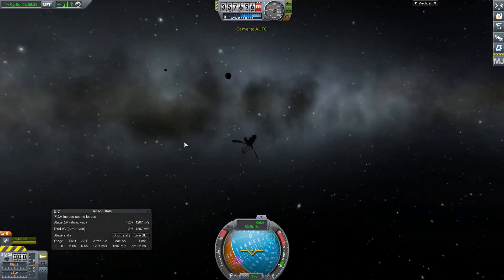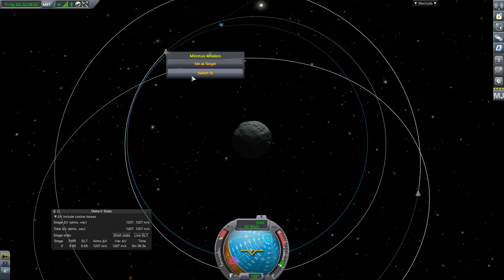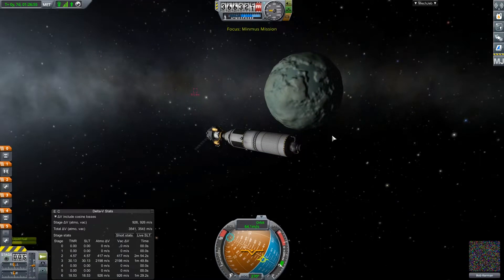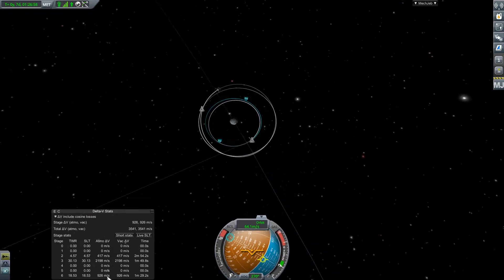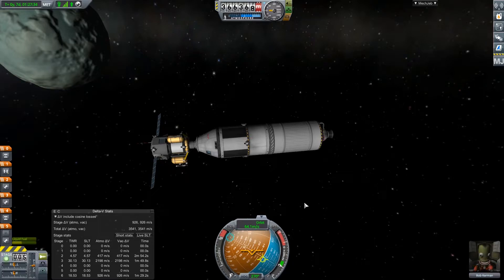We're too far away from the mothership to switch to it with the bracket keys, so we'll manually switch from the map. We have 900 meters per second left in this stage. This stage was just supposed to inject us into Minmus and circularize — any delta-V left over is extra. This stage was supposed to be able to get us basically back home. We only need about 1,200 meters per second to get back into Kerbin orbit, so I think we'll be okay.